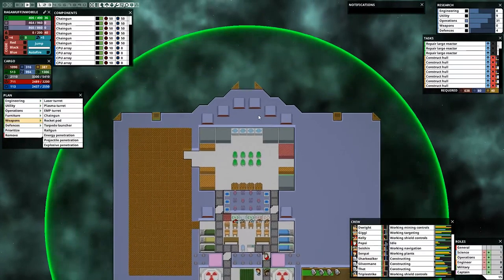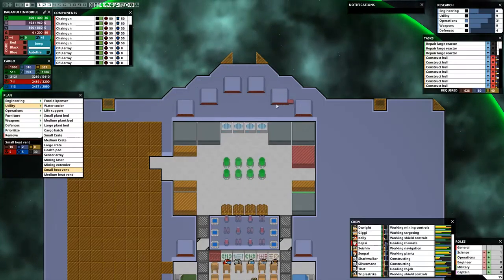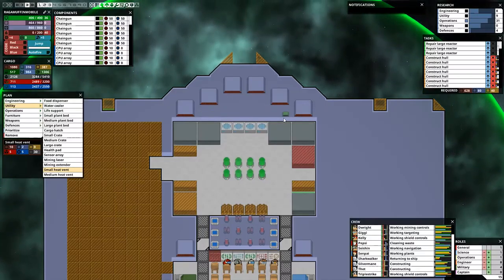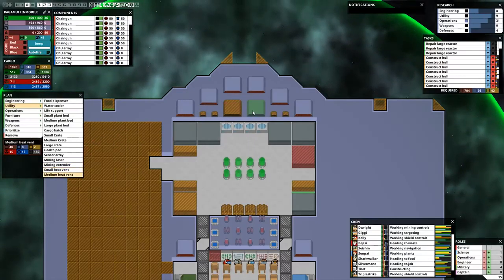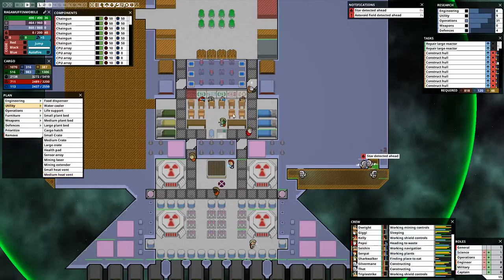We'll probably end up needing more heat sinks as well, which we could probably just drop some small ones in here, up in these areas. We could definitely drop two small ones here and here — that's no big thing. And then a couple of big ones here and here for some extra heat coverage, and even some here and here.